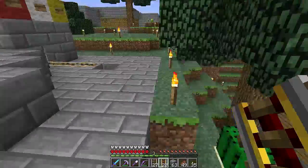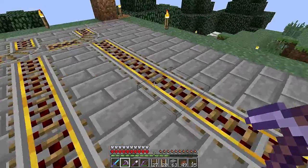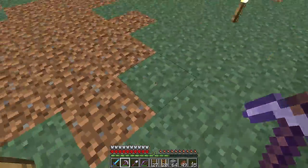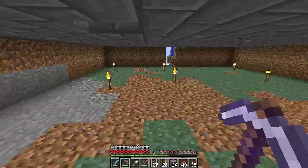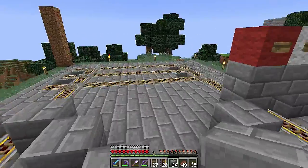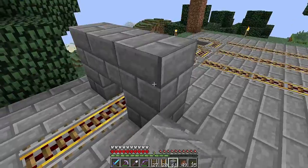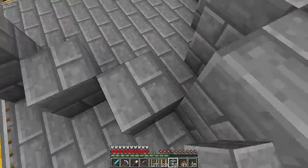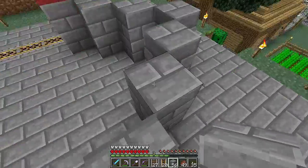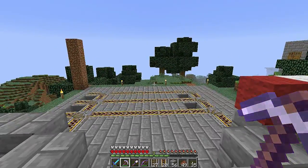Let's head downstairs. Actually, I'm going to mark out these locations first. Let's drop down. I need some redstone torches. So what I'll do is get the stonework done, and I'll be back and place the redstone so you guys can follow along — you don't need to watch me place stone bricks. I'll be right back and we'll apply the redstone.